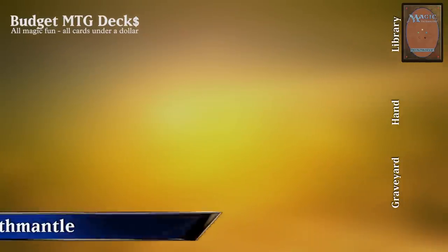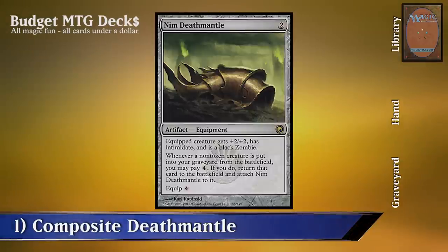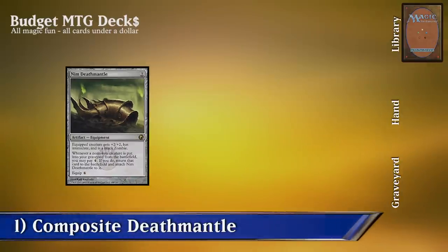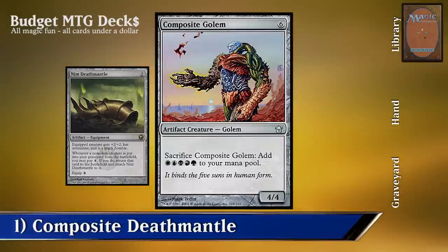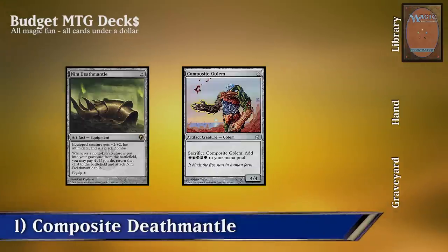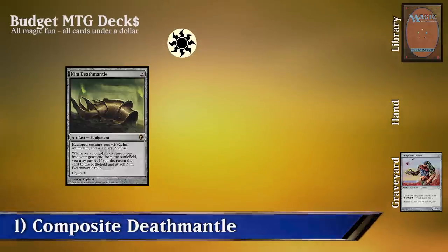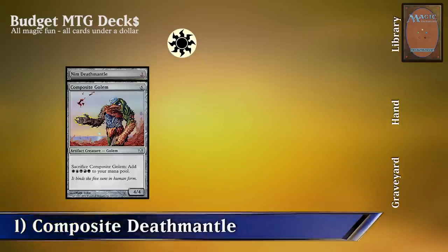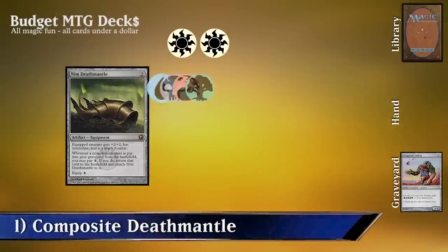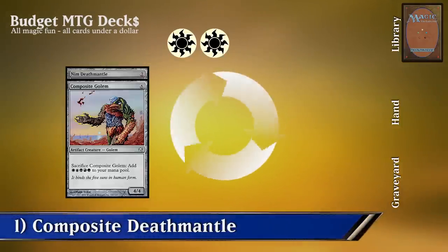Combo 1: Nim Deathmantle. For this combo we're going to need Nim Deathmantle on the battlefield. It states that whenever a non-token creature is put into the graveyard from the battlefield, we get to pay 4 mana and then return that card to the battlefield and attach Nim Deathmantle to it. We're also going to need Composite Golem on the battlefield. We can sacrifice Composite Golem and add 5 mana to our mana pool. To make the combo go off, we simply sacrifice Composite Golem and get our 5 mana. Then we'll use 4 of those mana to return Composite Golem back to the battlefield and attach Nim Deathmantle to it. At that point, we can once again sacrifice Composite Golem and pay the 4 mana to return it back to the battlefield, each time allowing us to keep 1 mana in our mana pool for an infinite amount of mana.